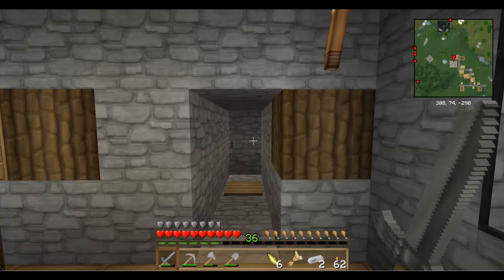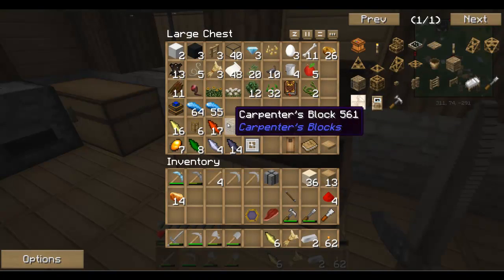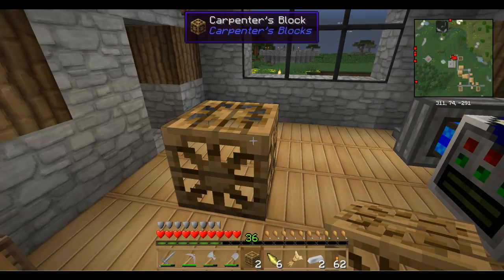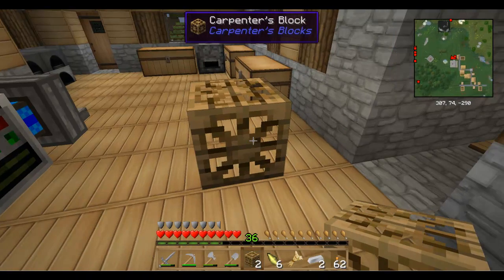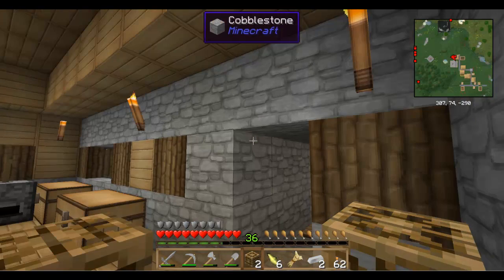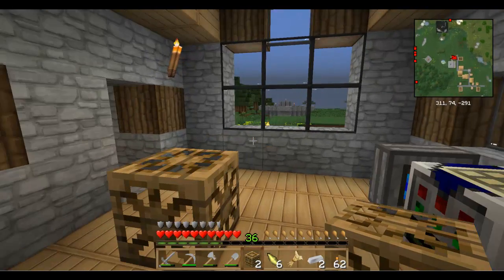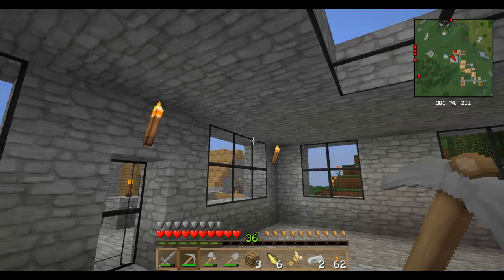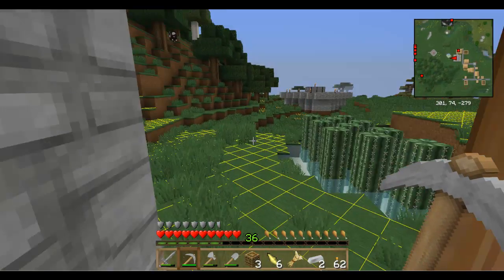On the back side of the door — if you use the Carpenter's Blocks and you make actual blocks, you can make one surface different. So you could make the outside cobblestone and then make the inside of the wall a completely different texture. You could make the inside wood and the outside stone, or whatever you wanted to do. It really ups your ability to change things around because you can make the inside of your house look different than the outside, like real houses do.